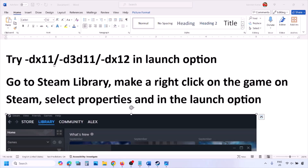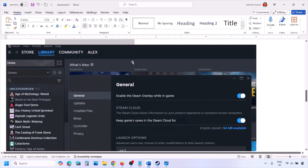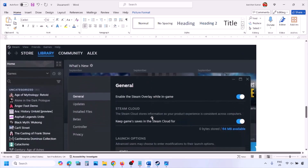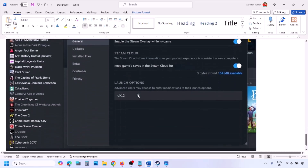The next step is to try DX11 or DX12 in the launch options. Go to Steam Library, right-click on your game, select Properties, and in the launch options type '-dx11'. Launch the game and check. If that doesn't work, try '-d3d11', and if still not working, try '-dx12'. Launch the game and check.